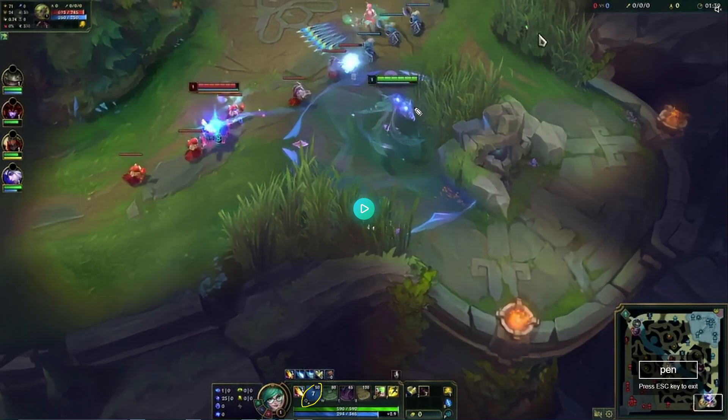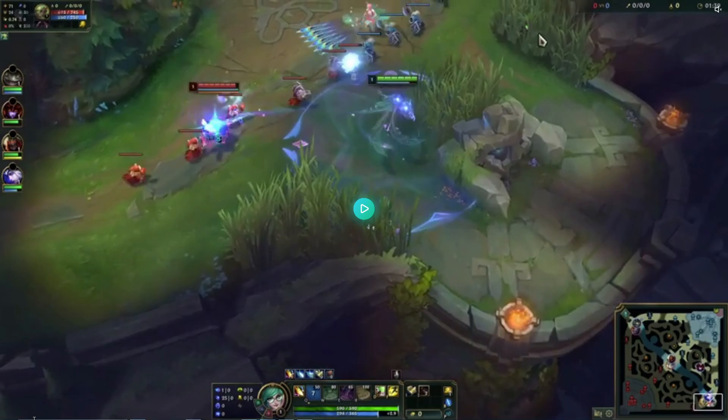This happens multiple times in this — whenever our Q's on cooldown, let's fall back and not take any trades, just get some damage on the wave if we can. So avoid trading when our Q's down.